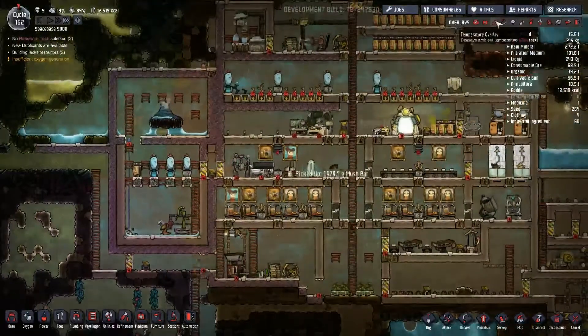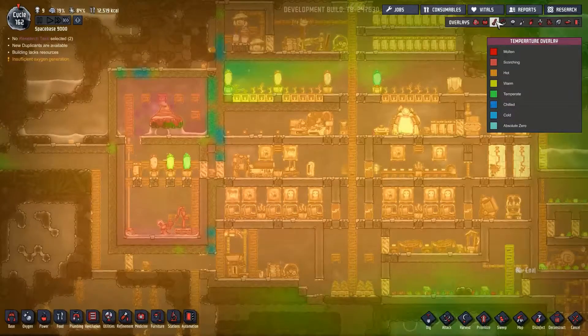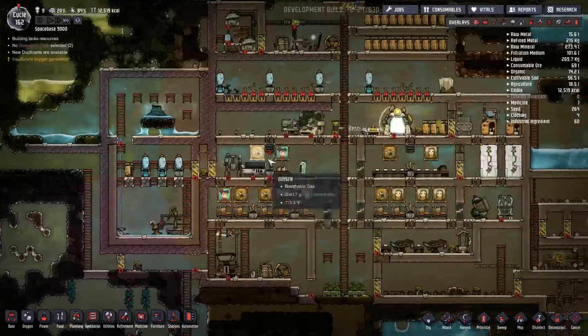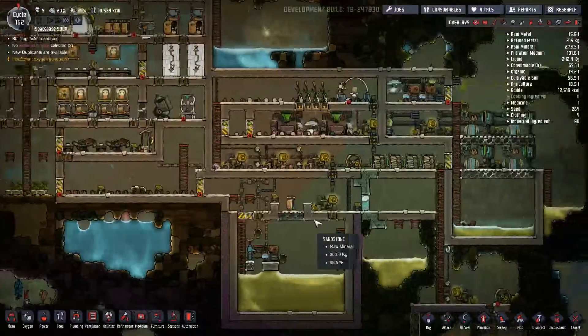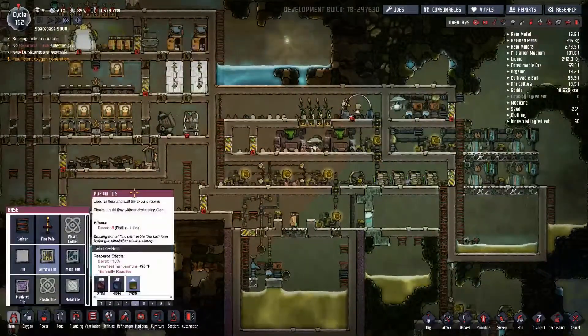Let's take a quick look here. How is our temperature doing? It is still ridiculously hot. Oh look, a second plant is starting to grow again — good, that means the cool is spreading. Alright, how are we doing over here? This is done. Okay, so let's go ahead and get those airflow tiles in.